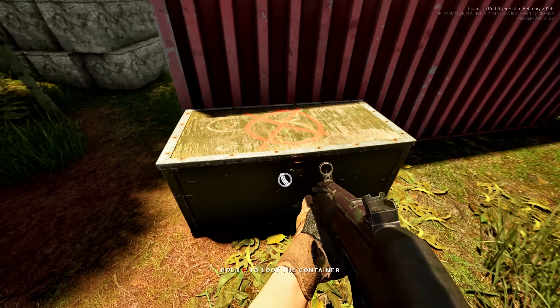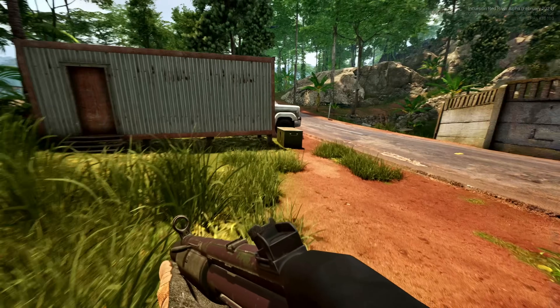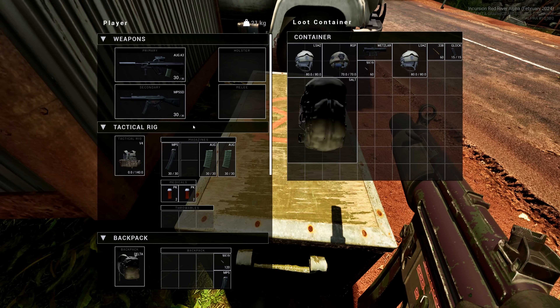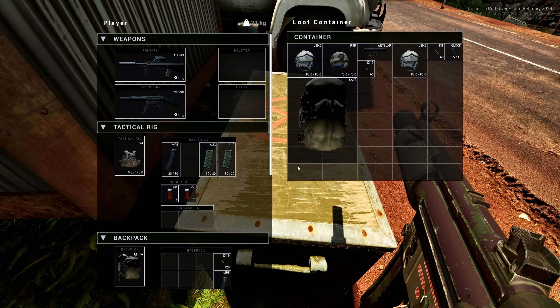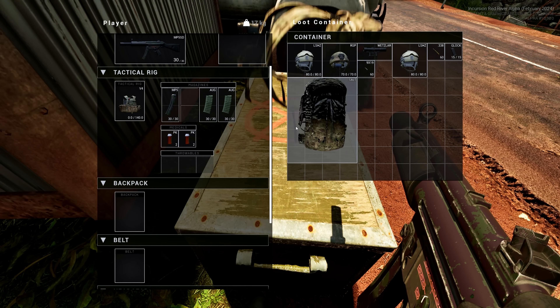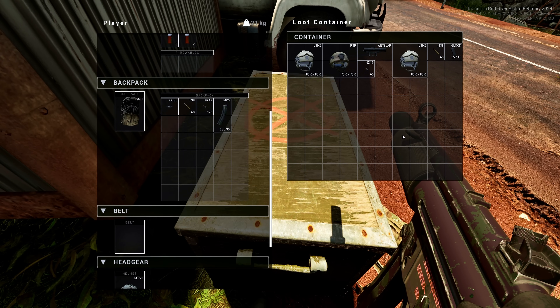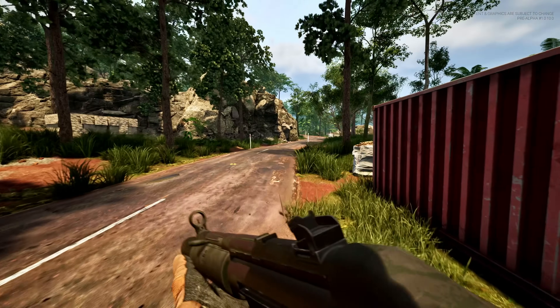First we're going to loot these little boxes here. These are pretty much the only things you can loot right now, along with the enemies that you kill. We're going to loot this quick to see if there's anything worth grabbing. There's a bigger backpack — I think we'll go with that. More room. That way we can pick up some guns. Let's stay on the right side of the road and try to keep out of sight.